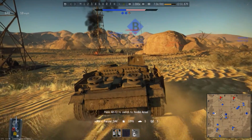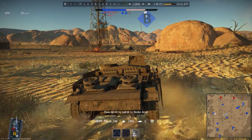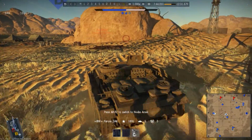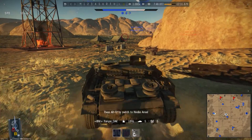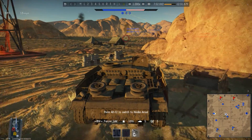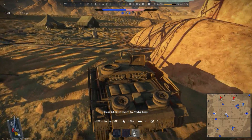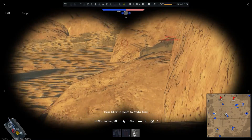We've moved up the hill towards B, and Panzer didn't realize it was his last shot. He fired it and the point he's going into is being captured. How interesting — what is Panzer going to do about this? It looks like it's just an AA truck that's in the point. At least he's going to contest the point — he's watching over towards the AA.